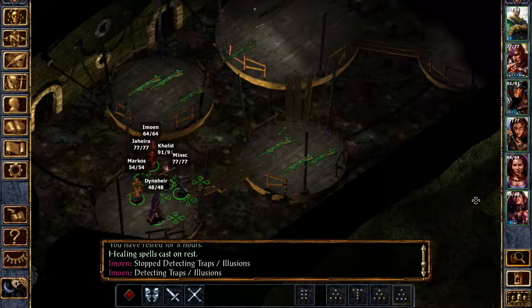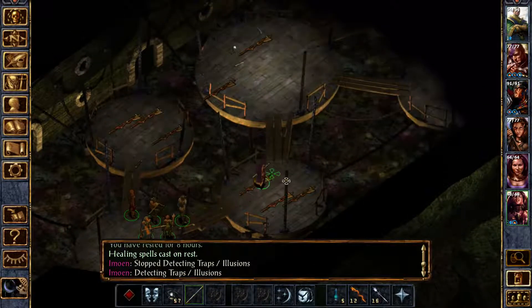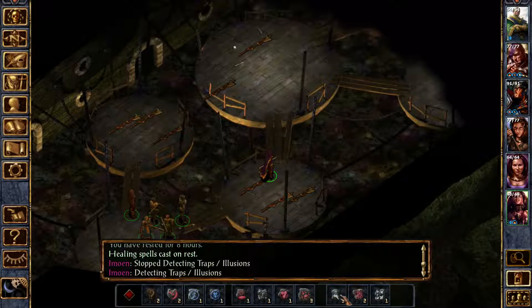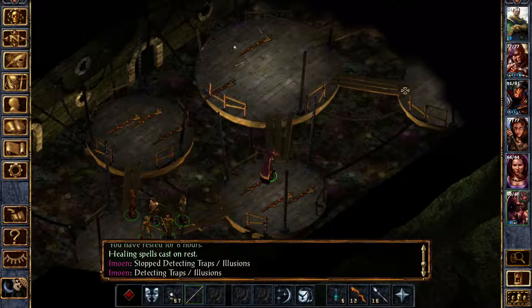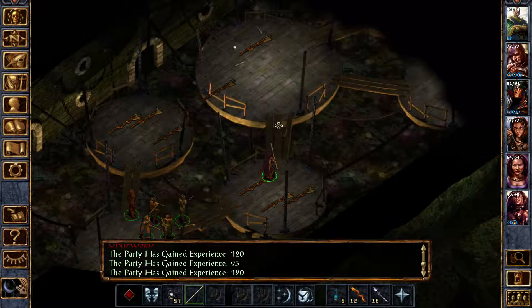There's no downside to resting, so just go ahead and rest. Now that we know where the enemies are and where the traps are, I'm just going to murder them all as they deserve. We have three fireballs to throw, and that's one right there — that's going to kill three skeletons.